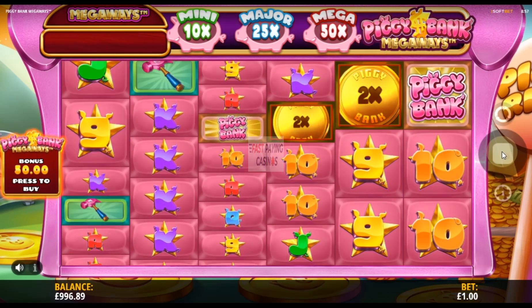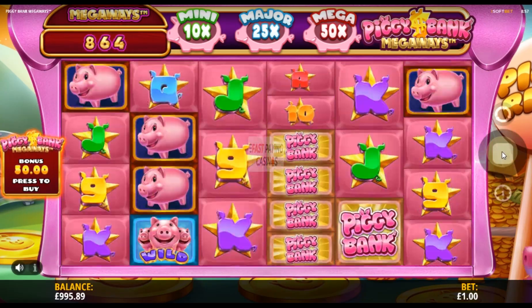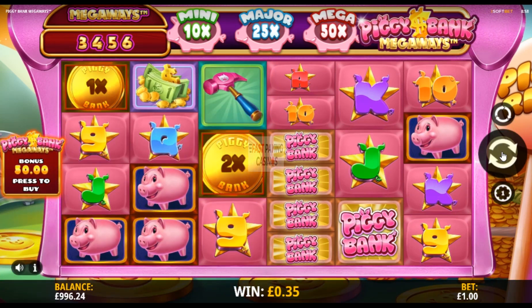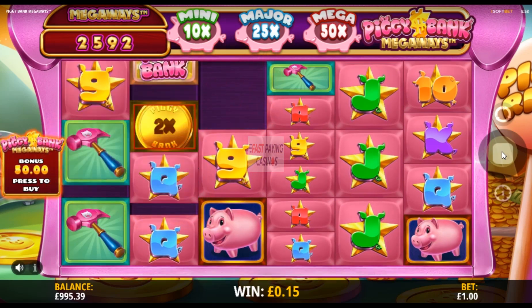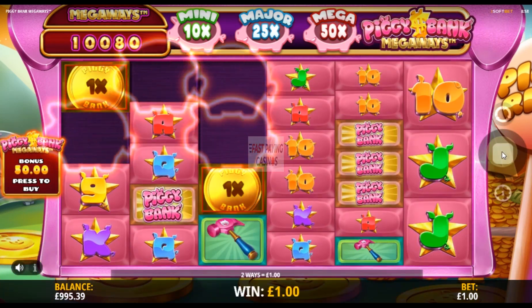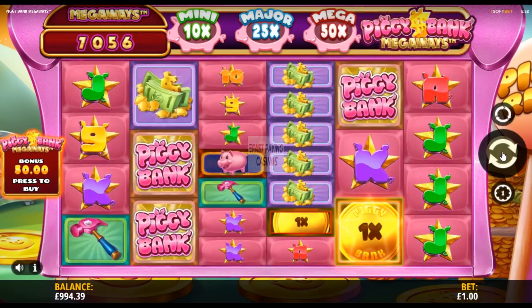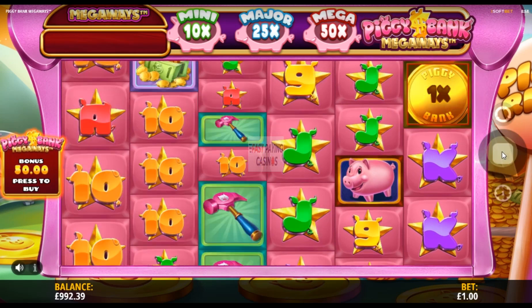It does do a special animation if it's going to give you an all-the-ways or full megaways spin of 170,649 ways. A piggy will appear over the screen and make a big deal of it — that's what will happen if you're going to get the megaways spin. As you can see, you can't get less than three symbols on a reel.